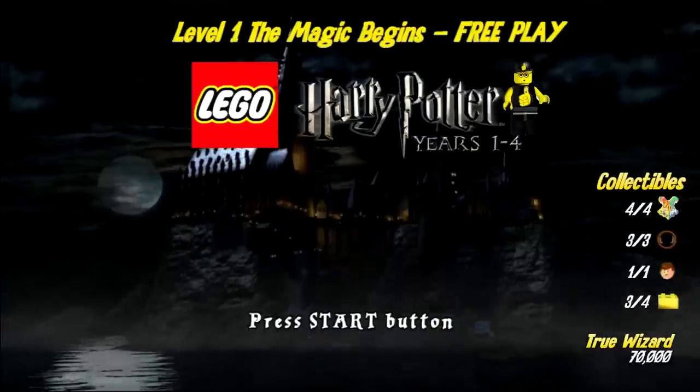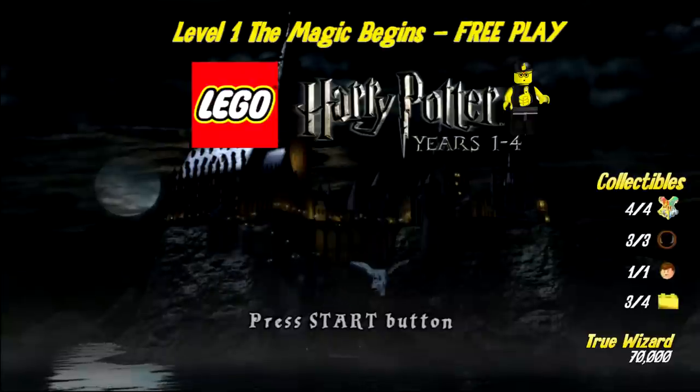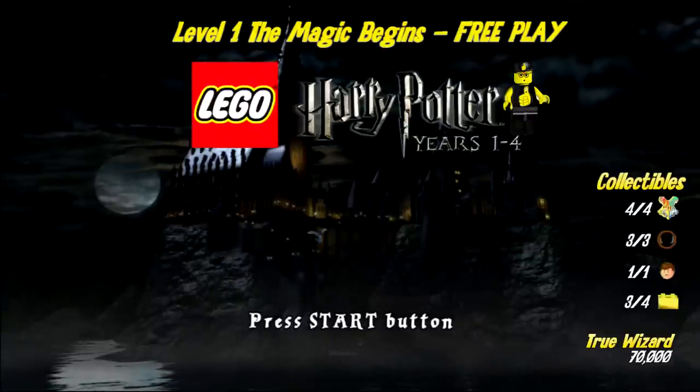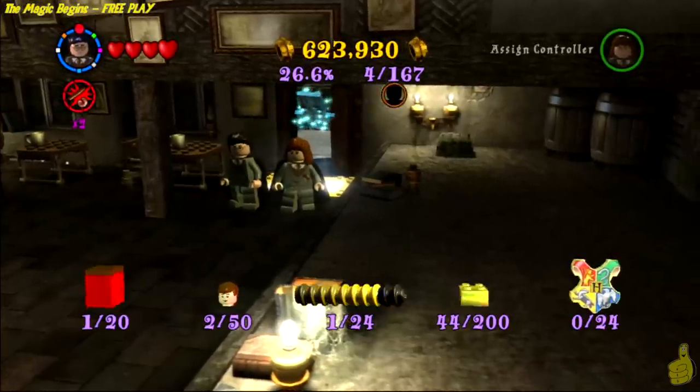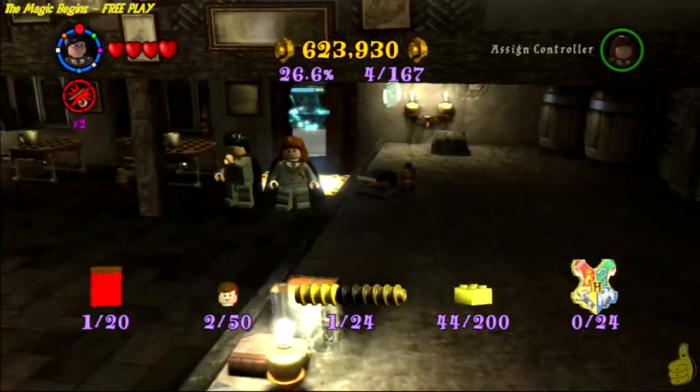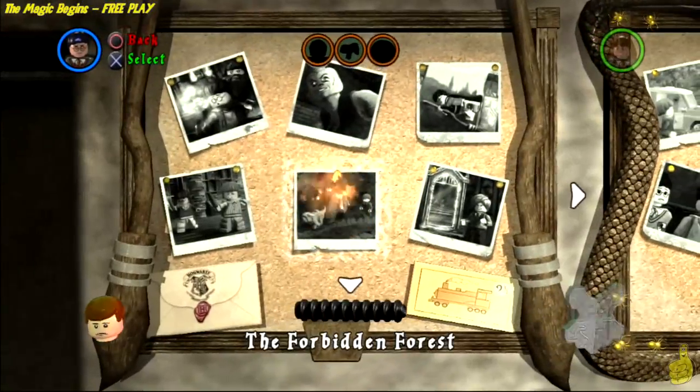As you can see on the far right, we are finally going to get the rest of the collectibles. You might notice there's one gold brick missing — that's because we got it for completing the story in story mode. No cutscenes here, just edited and ready to rock.